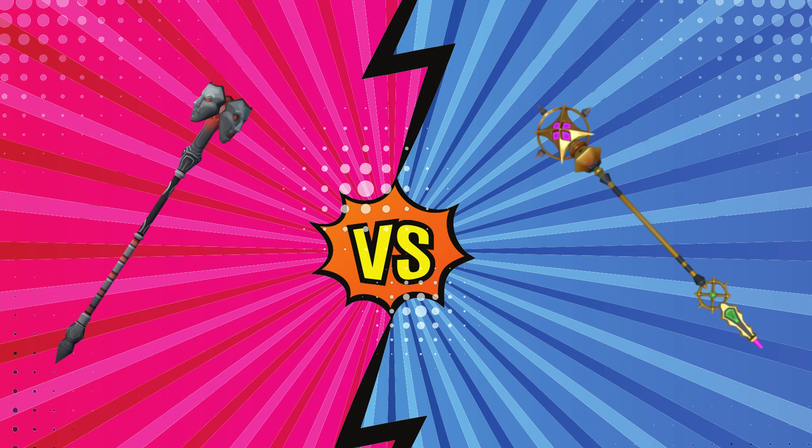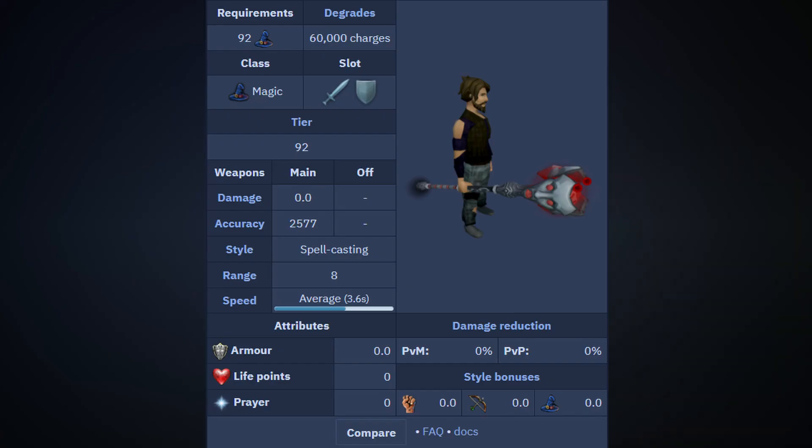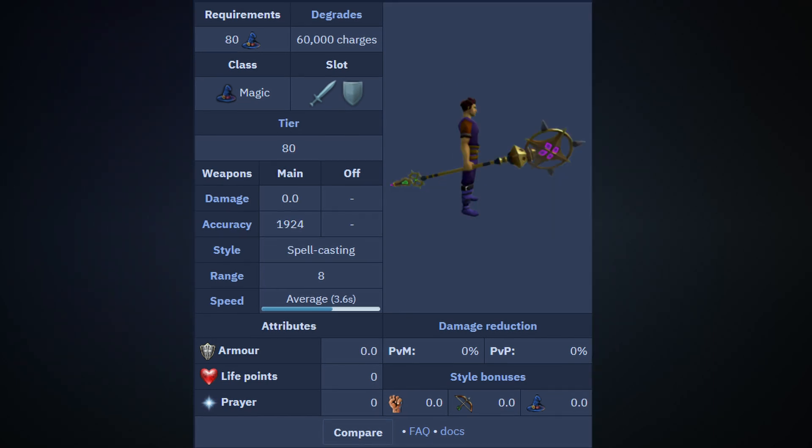Next we're going to look at two staffs: the Inquisitor Staff and the Staff of Sliske. At first glance the Staff of Sliske is much more expensive, sitting at 800 million GP and is a tier 92 weapon. You would assume if you're upgrading your magic setup from something like a noxious staff or below, you would go with the Staff of Sliske. But the Inquisitor Staff sits much cheaper at 330 mil — it's a tier 80 magic weapon at first glance, but it turns into a tier 97 staff against melee class bosses, which is absolutely insanely overpowered and much better than the tier 92 Staff of Sliske.